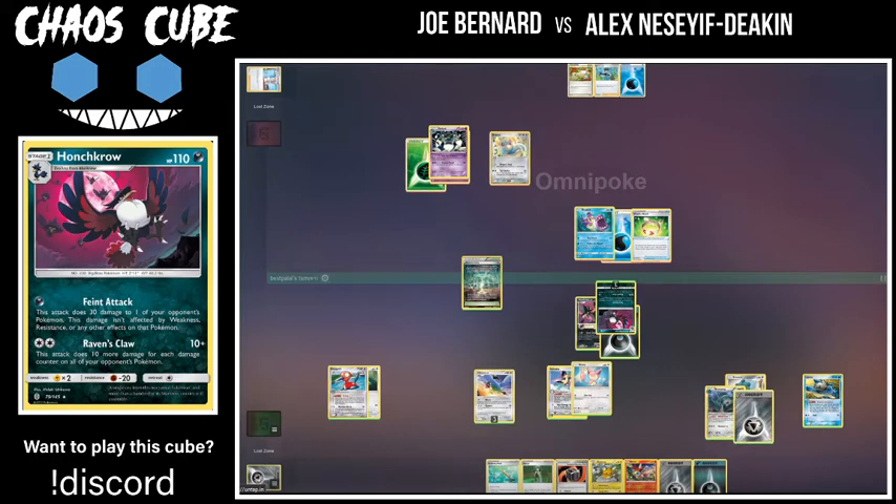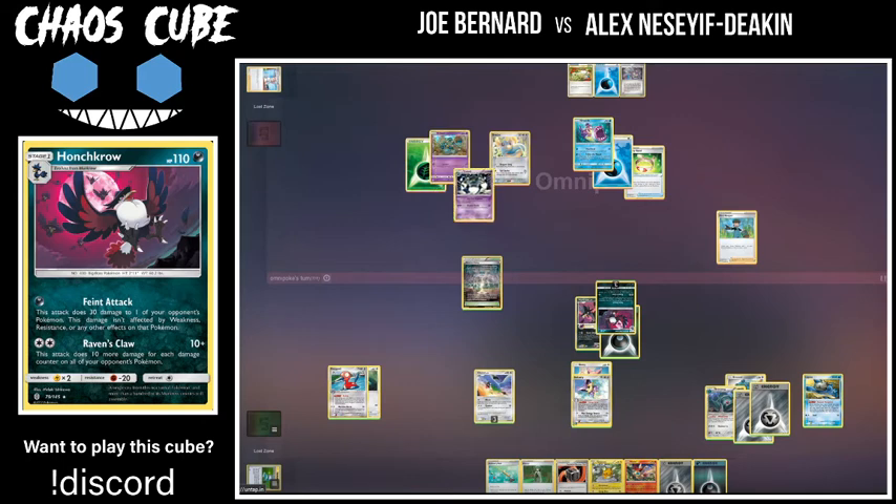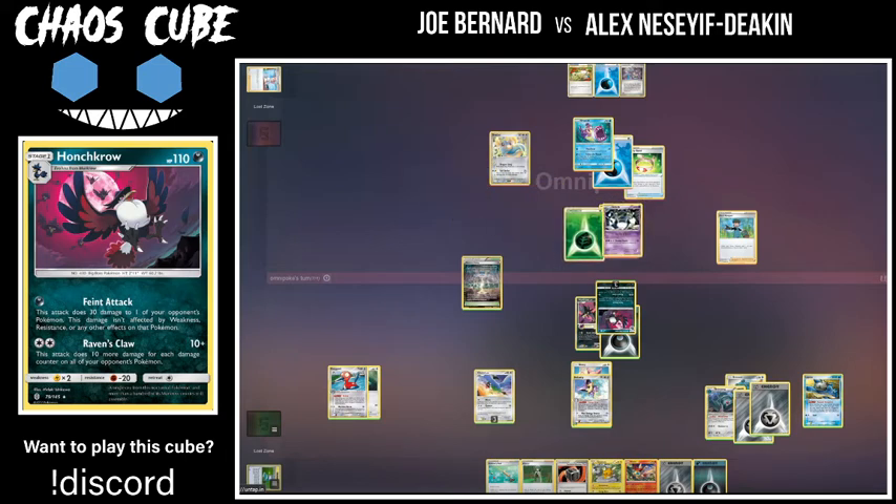We actually see a Pokemon Center Lady come down on the Bruxish, basically preventing Al's last turn from even happening. Most likely we're going to see a retreat out of the Honchkrow because leaving it in the active is going to be — he passed. Interesting, so he decided not to go back into maybe a Chatot or something. It would be nice to just have something in the active that wasn't so valuable. Now Joe is going to go back into the Golurk and use Iron Fist of Justice for 60 damage — probably one of the best attack names Pokemon has ever made.